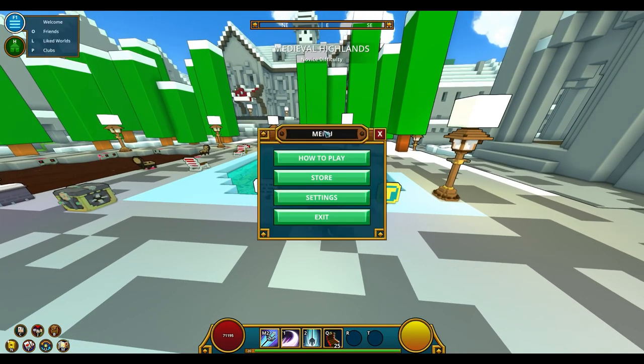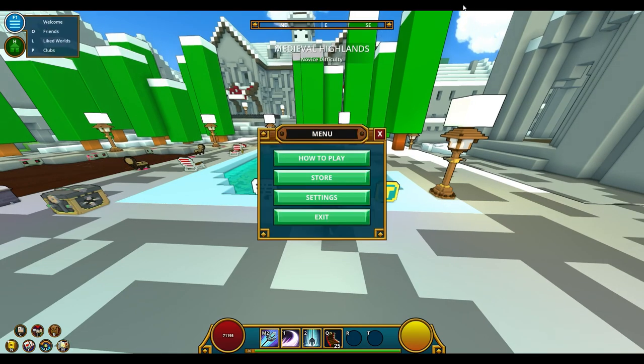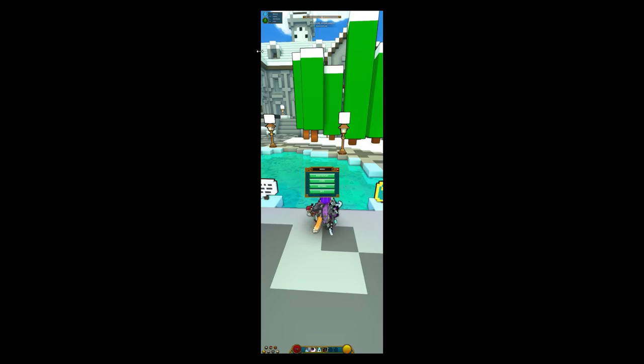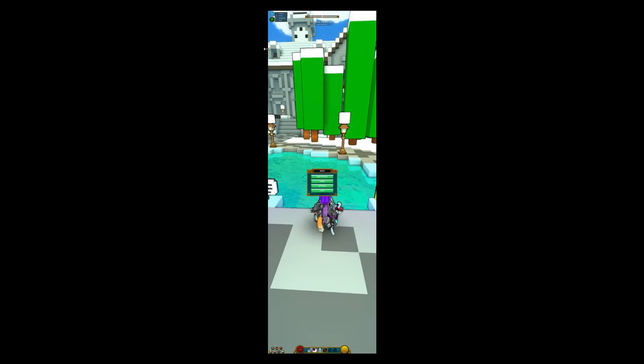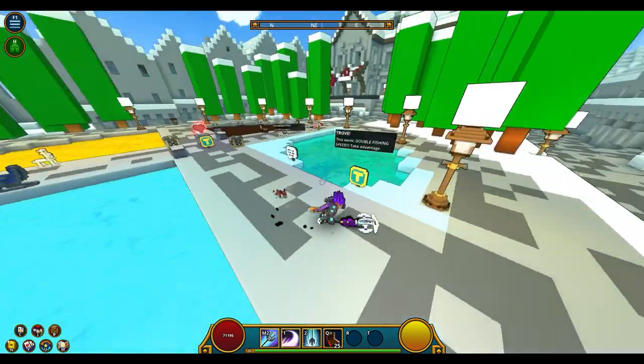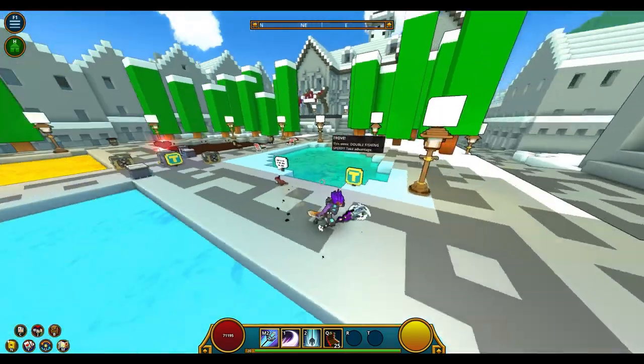Next up, minimize your game window. Make your game window as small as possible, and on the free space of your screen just put a video or a movie — whatever you like — and you could just sit in bed and enjoy that movie while actually working towards your fishing goal.